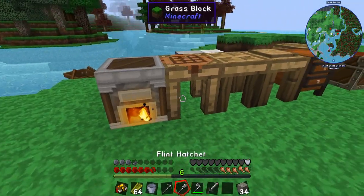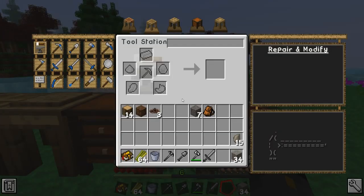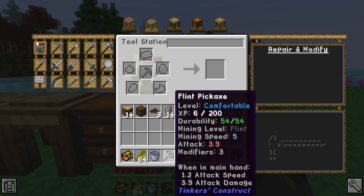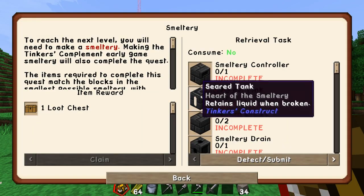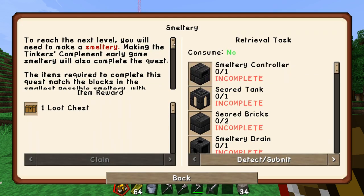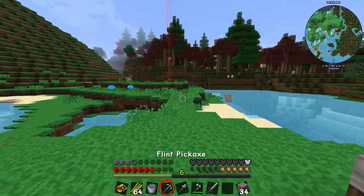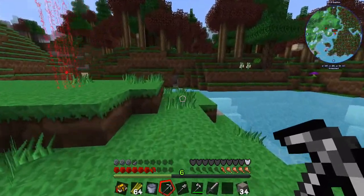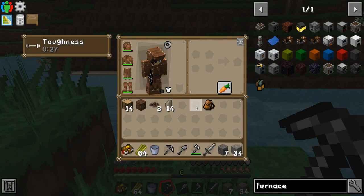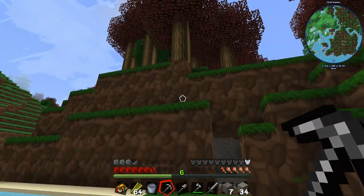I'll put the coal in and get cooking. Back to the quest book — the smeltery is the next big thing, and I'll probably start the next episode with that. For the end of this episode I want to start a mining area. I'll do the bridge off camera and make it look nice.